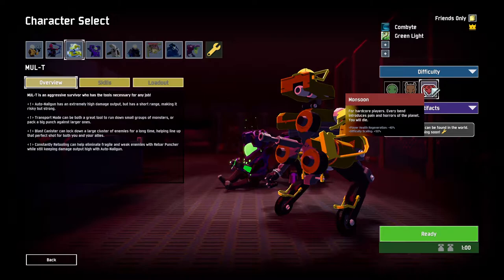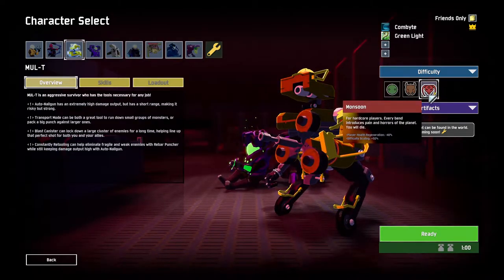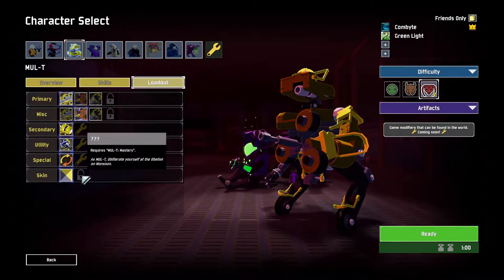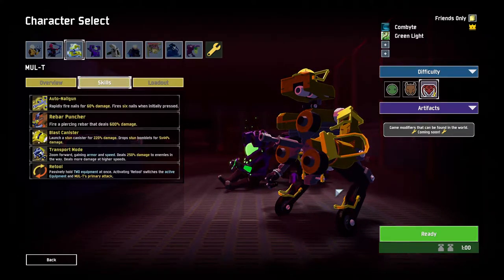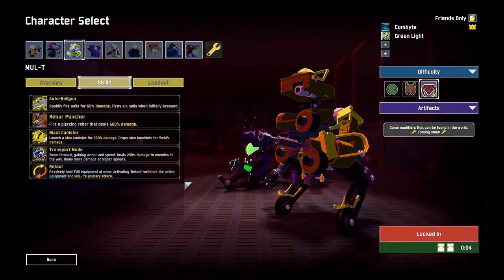Once we come across a Bustling Fungus printer, or he gets lots of mushrooms, you'll see — that's gonna be fun. We'll be playing on Monsoon difficulty, see how far we can get. Maybe we can obliterate ourselves and earn an extra skin. Alright, let's go — four, three, two, one!